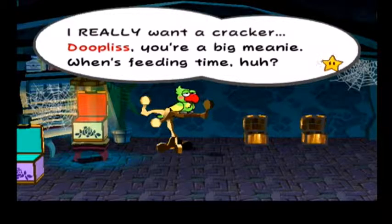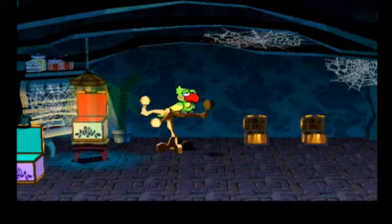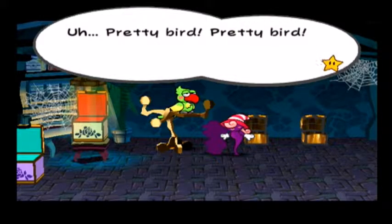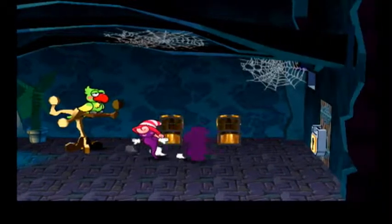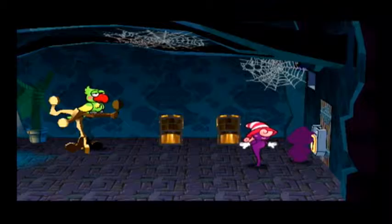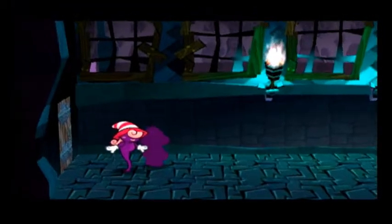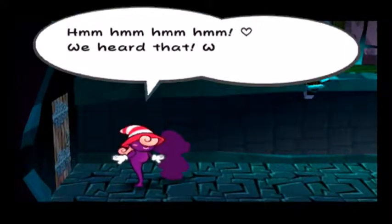The parrot says "Dupless" — you're a big meanie. So, there it is. The only reason why we needed that was to get the letter P for P in Doopliss. Now that we know it, we can jump out of here, and then it stops saying anything. I could never figure that out when I was younger — it is kind of in a really awkward place.